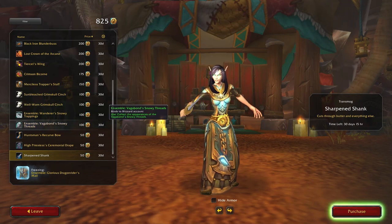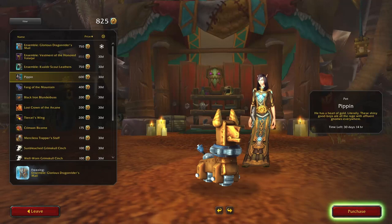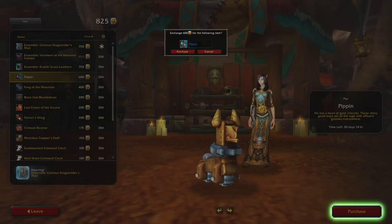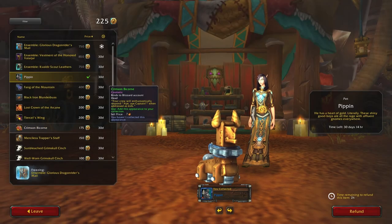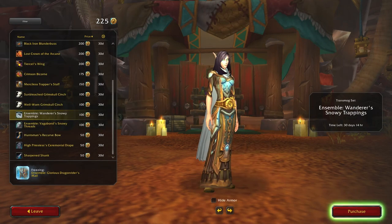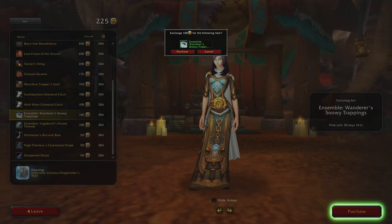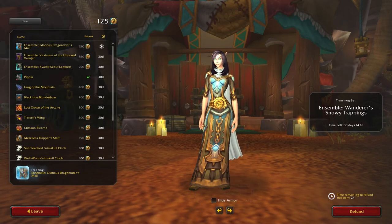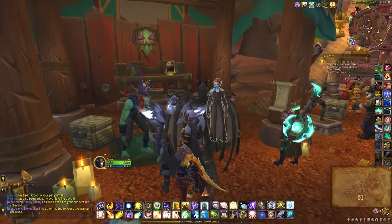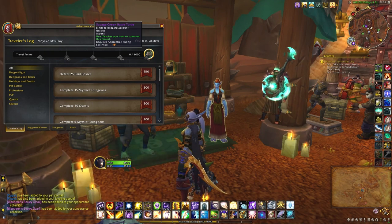All right, there are a few things in this one. Let's see if this actually works — sometimes it plays up for me. Nice, okay. This combo — yeah! Excellent. And I think I'll save the rest until I get all my points. So that means filling our bar — we get the turtle. Yeah, that's right — Savage Green Battle Turtle.